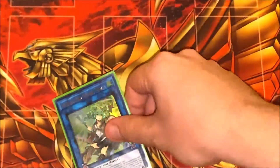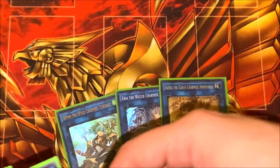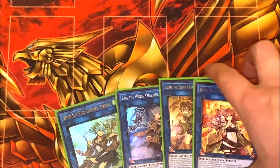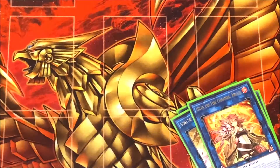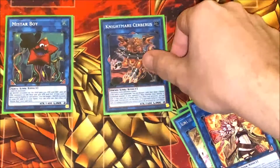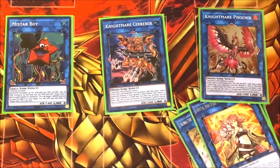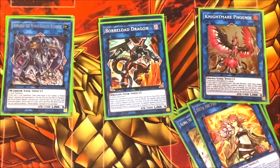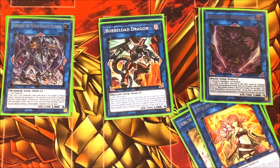For the extra deck, we have the four Charmer link monsters — one of each. They are good and some even see competitive play outside the Charmer deck, like Hiita for example. Then I play one Mistar Boy because I do have quite a few water monsters. Most of the time I'm trying to get out Eria, then Gigabyte, then the Familiar Possessed water monster — being able to boost them up since they're kind of weaker monsters can come in handy. Then one Nightmare Cerberus and Nightmare Phoenix. I play one Link 3 in the deck and that's Ningirsu, which is a good out to Dragoon.